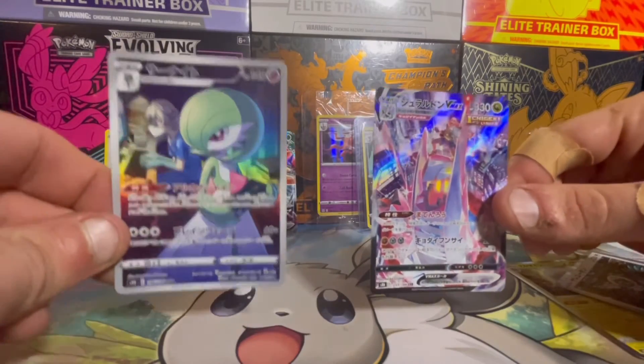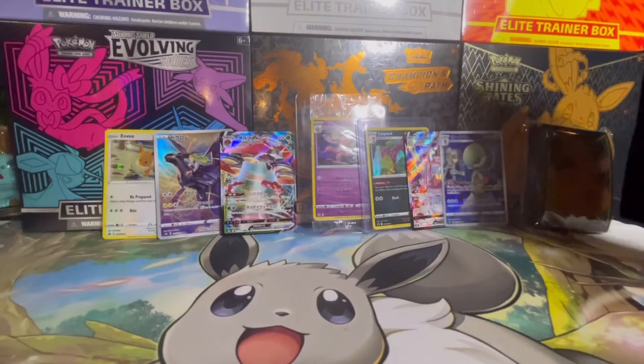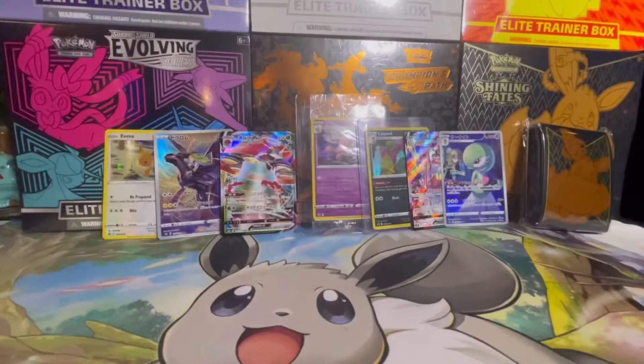So for the Japanese packs we did amazing, trainers, and I hope you code collectors are ready for some Hidden Fates codes — let's go: one, two, three, four, and five. I hope everyone has an awesome Thanksgiving weekend, stay safe, train on, and we'll see you next time!